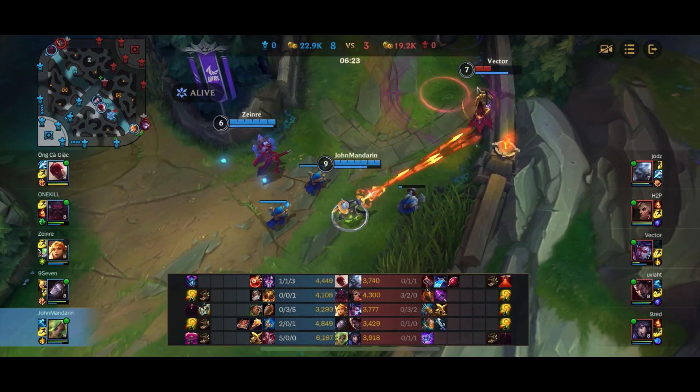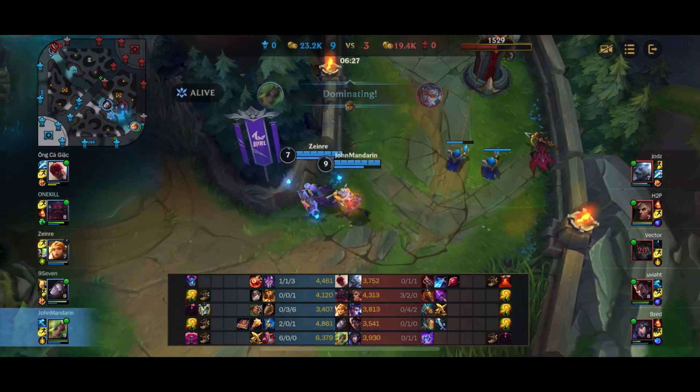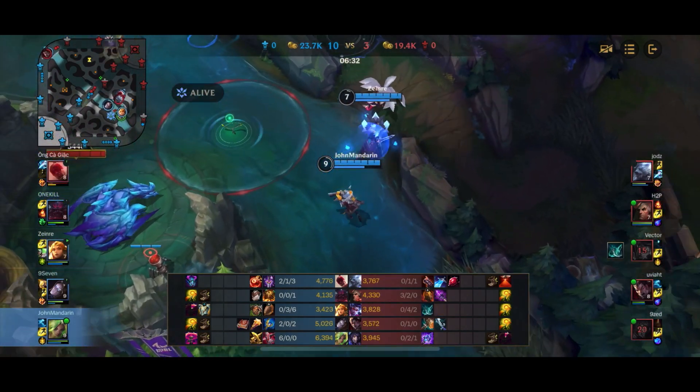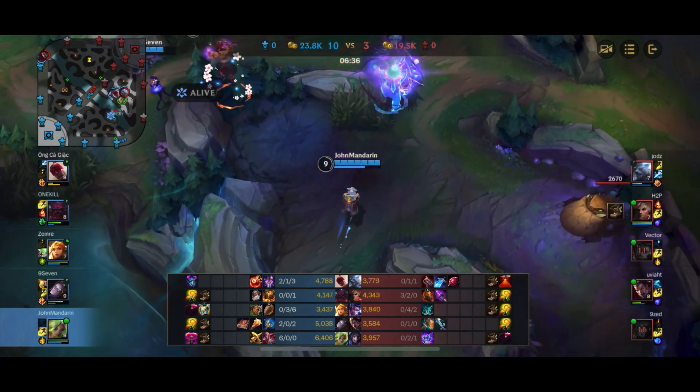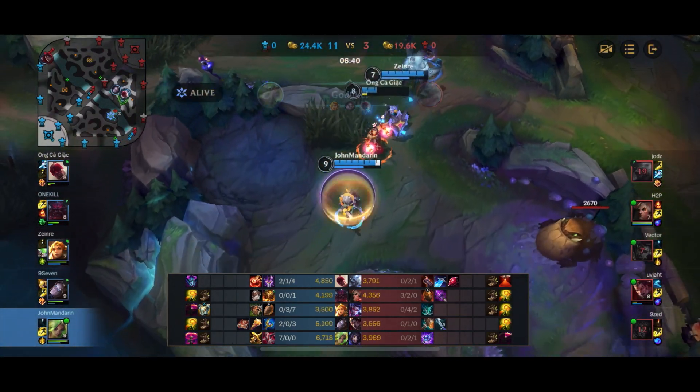I'm getting a lot of poke onto the Vayne, dashing onto her face. She's almost dead and Leona actually hits the stun — Vayne is dead again. A fight starts to break out, Ahri goes down, and Volibear is going onto our Lee Sin. Leona manages to flash forward to get the root onto Volibear, and we finish off the kill.